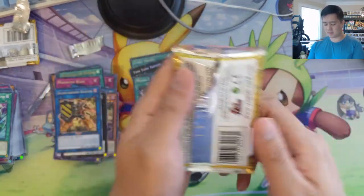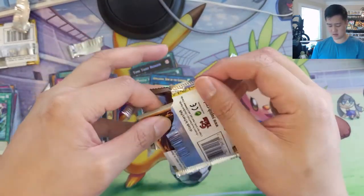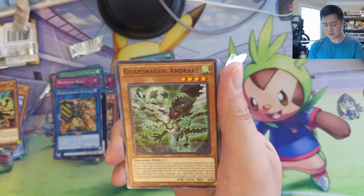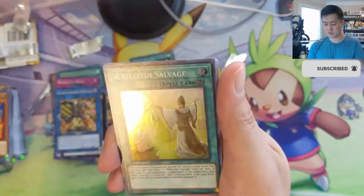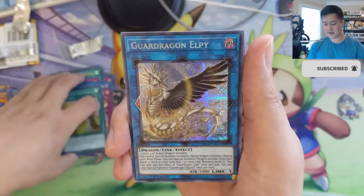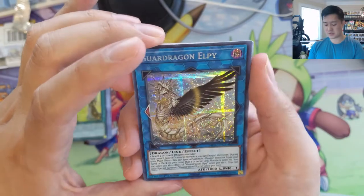Alright, final pack — here we go! Trickstar Fusion, Drake. Evil Eye Retribution, White Fish Salvage. Guardragon Elpy — I think this was a super rare, so it got upgraded to prismatic rare.